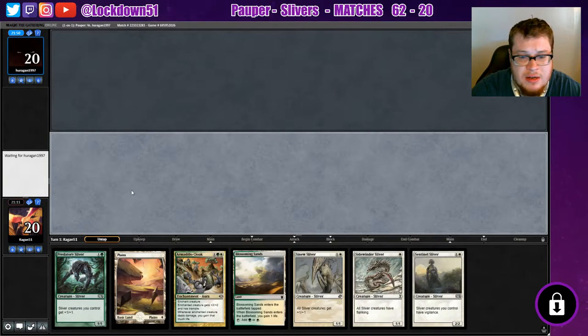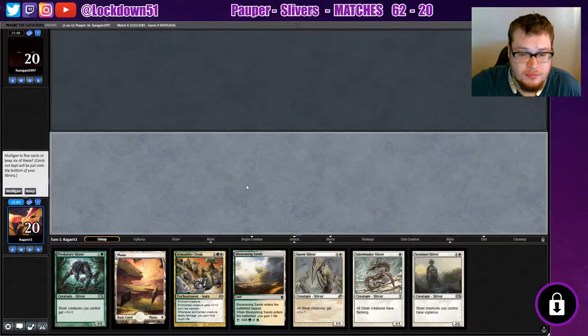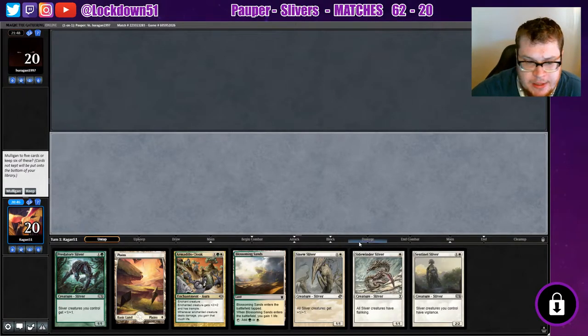Another unkept hand, that's not good. Alright we can keep this one. We kind of need to keep the Armadillo Cloak. Sentinel was nice last game but is it necessary? I could drop a lord. You know what, let's just drop our Flanking Sliver — we'll play Blossoming Defense, Sentinel, and go from there.